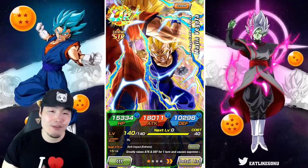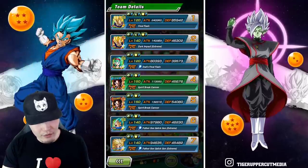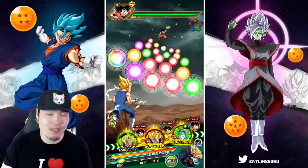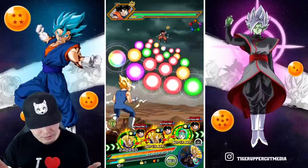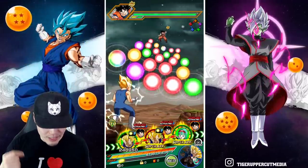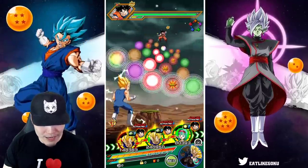So those are all the details for this Extreme Z Awakened Majin Vegeta, and without further ado, let's pop into the gameplay. We are running a Vegeta's Family team, and since he gets a boost against Goku's Family, it only makes sense to be on the Legendary Goku event, and we kind of have the dream rotation right off the bat.